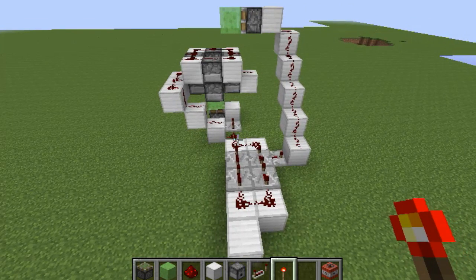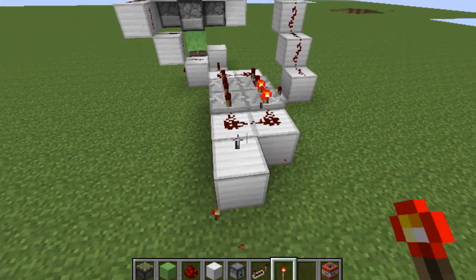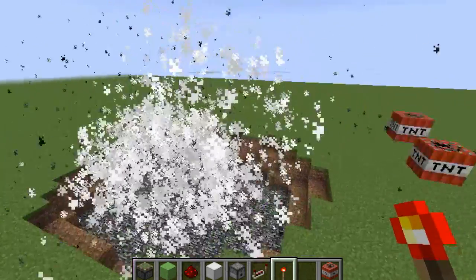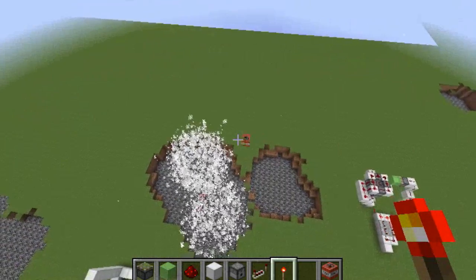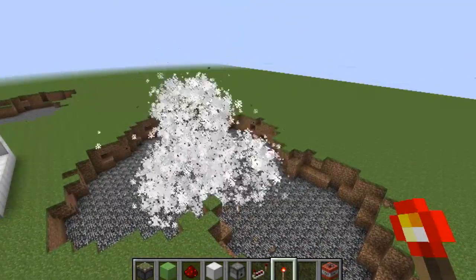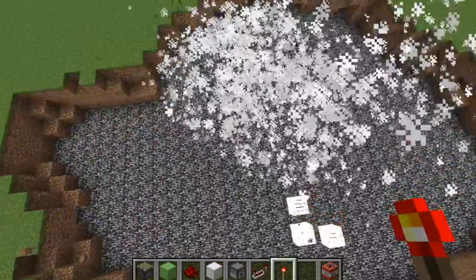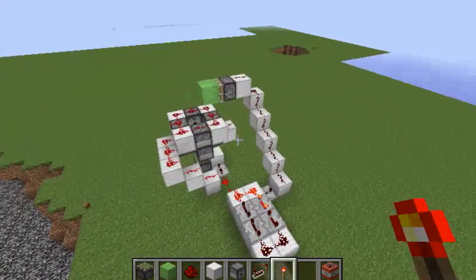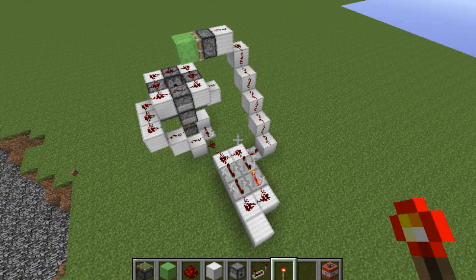I've loaded all the dispensers and am ready to test out the TNT cannon. Let's give it a little test. Yes, it works! The cool thing about this is that it actually spreads the TNT out, because it launches the secondary TNT — the top TNT that gets dispensed — in different directions. So it'll blow up pretty much randomly, as you can see here. That's pretty much it. If you have a more compact version, just put a link to your video in the description. That's all for me, folks. Goodbye.